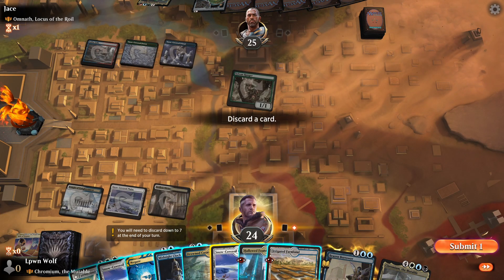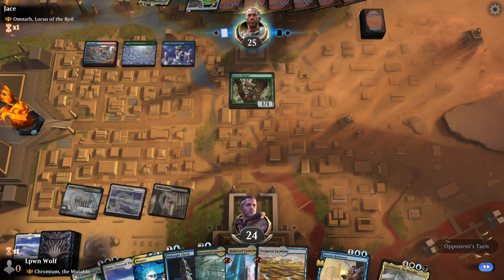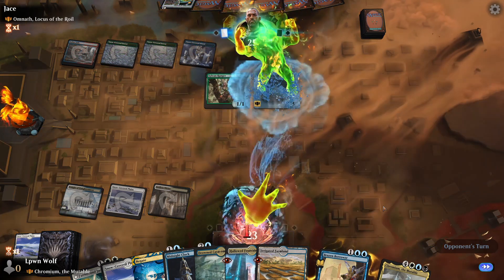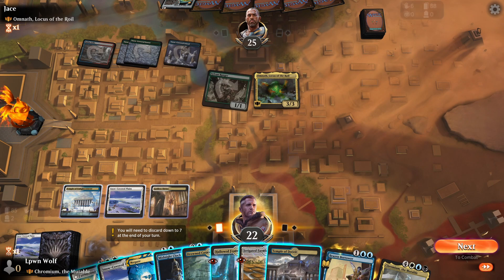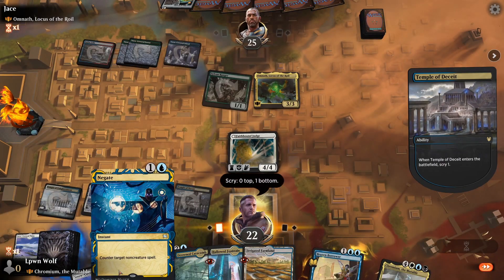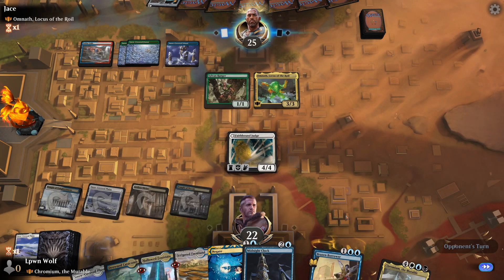We have to discard a card — let's go for the Plains. Crucible of Worlds does worry me because if they have ways to destroy lands, that's going to be a nightmare. We need some action at some point — we've only got a Negate and the Midnight Clock to push anything through. Migration Path, so they'll be able to put counters on Omnath and attack through the Faith Bound Judge. That's a shame. We'll be taking 5 because we don't want to lose the 4-4.